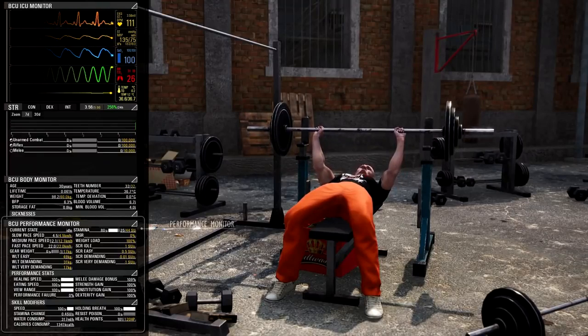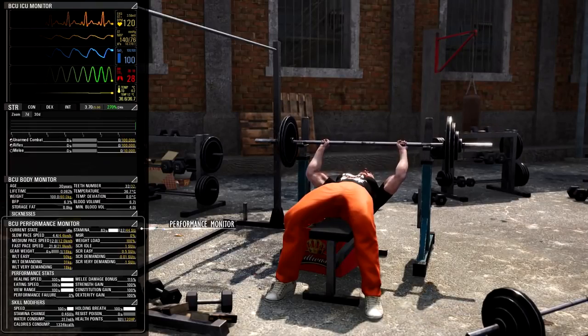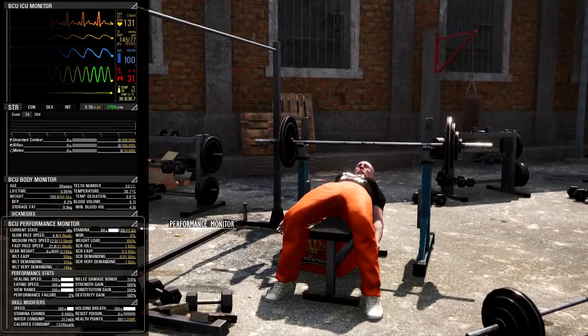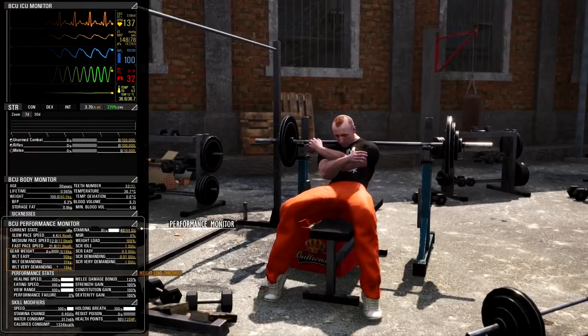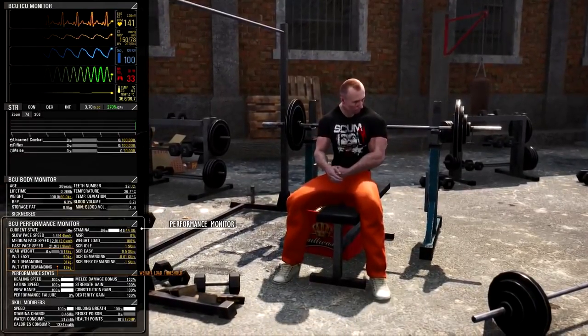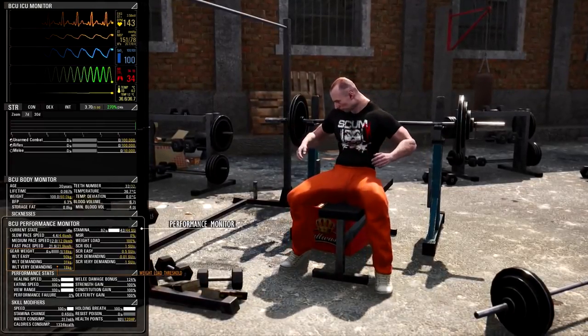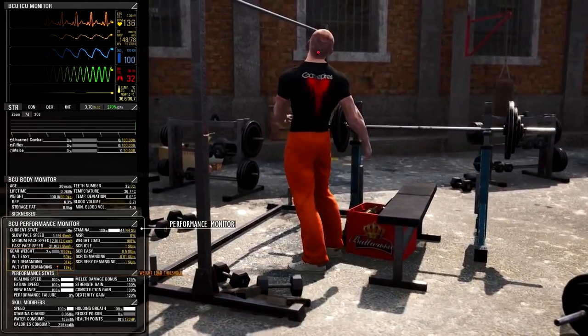The BCU performance monitor shows general performance of your character. Here you can see everything regarding how fast your character can move, how much gear you can carry, and many other stats. The gear weight and weight load threshold, or WLT, are shown below on the left. WLT is a dynamic value calculated from the character's strength attribute, and it defines the point where excessive load starts to wear out your body faster. It follows the strength attribute — if strength drops, it'll drop also.